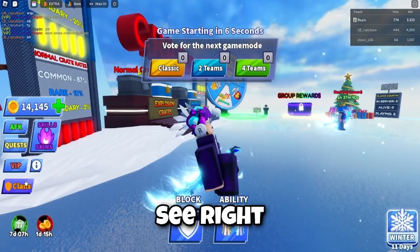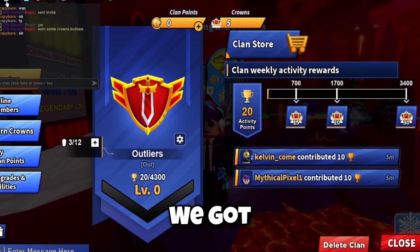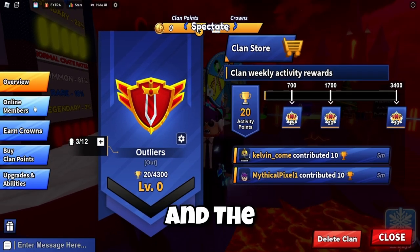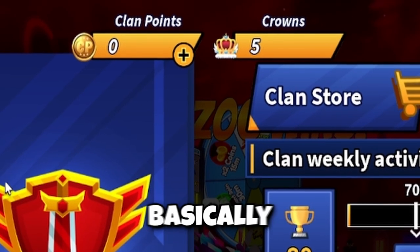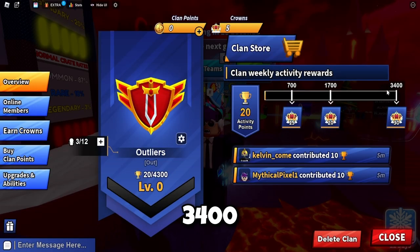The first thing we want to see right down here is the clans update. As soon as we open this, we got the Outliers clan that I've created. If you want to be in this clan, just join my Discord — we are always inviting people, and the more active you are the better chance you have. There are clan points and crowns. Crowns are basically what you get from each member to upgrade your clan. Once you reach 3400, you can go to clan level 2.